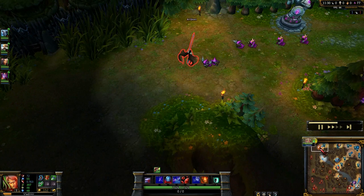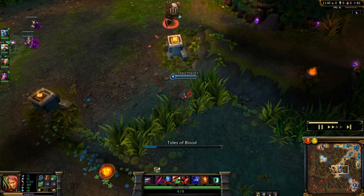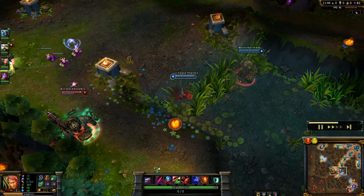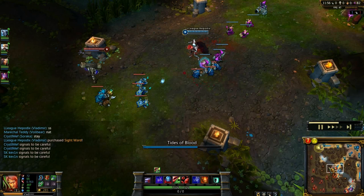Looks like top lane is getting a little pushed. As I've got some sustain now with spell vamp, I'm trying to keep four stacks on Tides of Blood to get maximum damage. It will cost me health of course, but if you can use it on minions you'll heal it all back with spell vamp — just like I'm doing here.